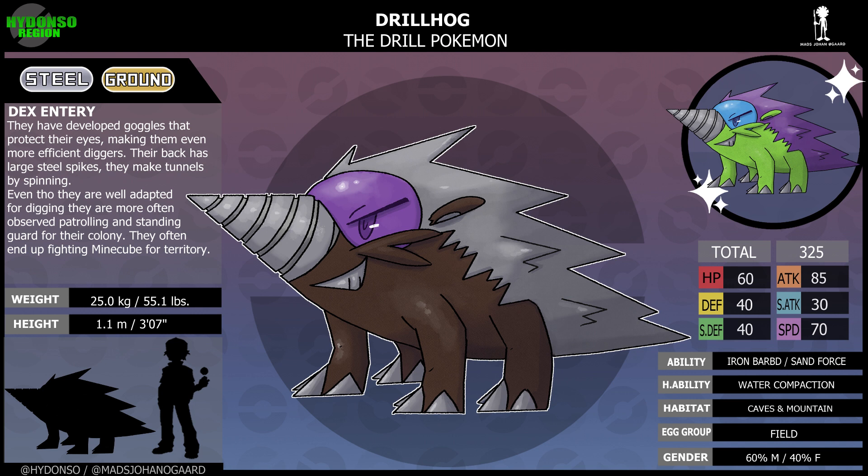Drillhog, the drill Pokemon. Steel, ground type. Ability: Iron Barbs and Sand Force. Hidden ability: Water Compaction. Dex entry: They have developed goggles that protect their eyes, making them even more efficient diggers. Their backs have large steel spikes used for making tunnels by spinning. Even though they are well adapted for digging, they are more often observed patrolling and standing guard for their colony. They often end up fighting Minecube for territory. Its shiny is based on its original design from 1998.